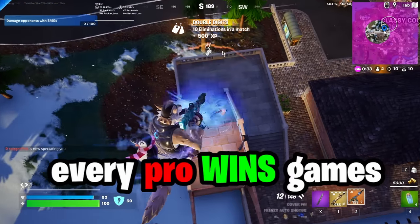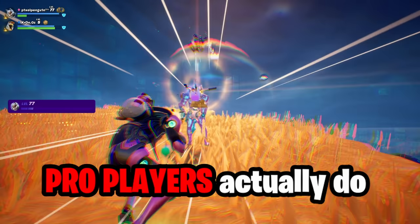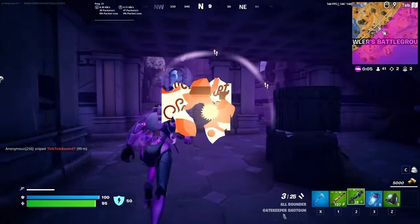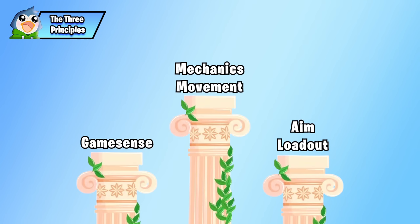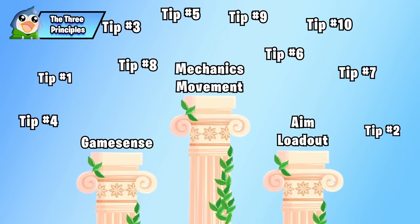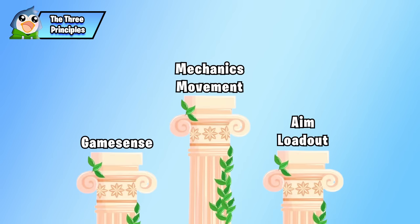Do you wonder how every pro wins games back to back when you can't win any? It's not some secret trick. Pro players actually do a combination of little things which results in more wins overall. Today I'm going to share 10 of these tricks that when put together create the secret sauce of zero build. To do well in zero build you need to excel in the three pillars: game sense, mechanics and movement, and aim and loadout. I'll categorize each tip into one of these three principles.